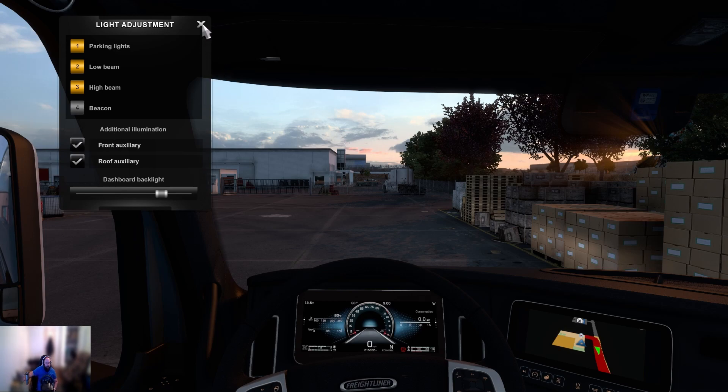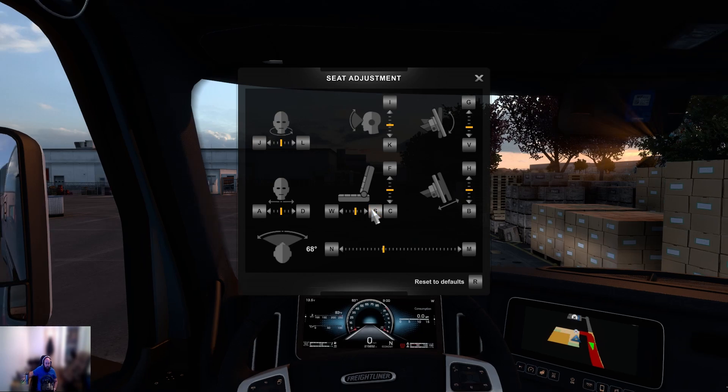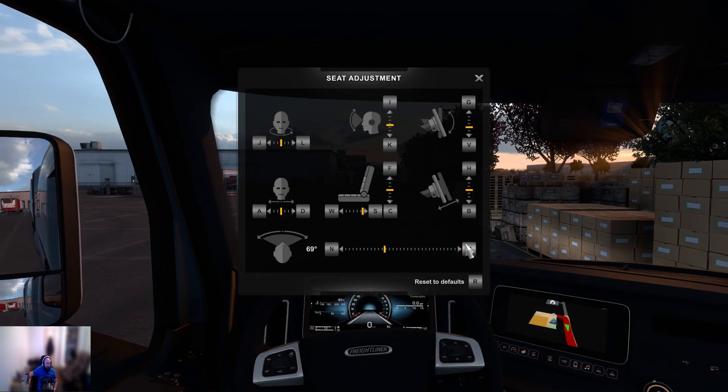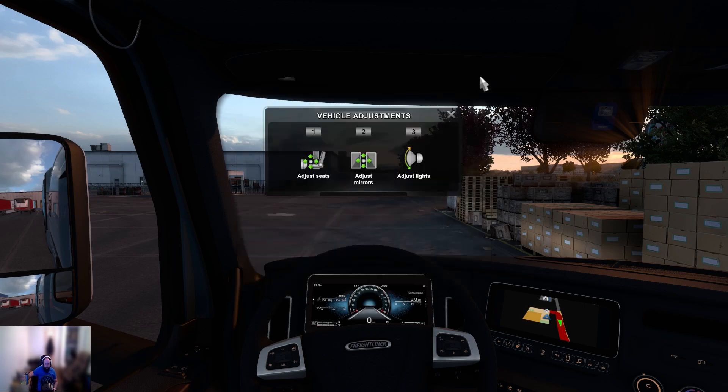So we got lights on and the seat adjusted here. I think all we have to do is just revert it back slightly — drop it back one more. Oops, that's forward. Go back twice. Right there. My camera's actually in the wrong position, kind of, but not really — you can still see the mirror. I think we'll leave it.